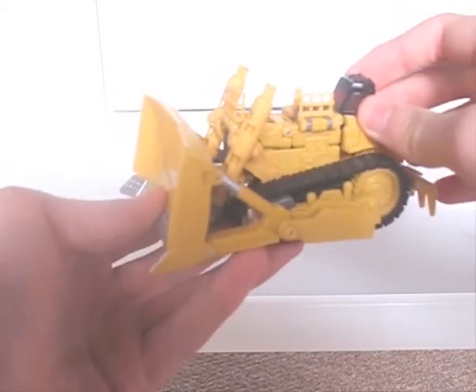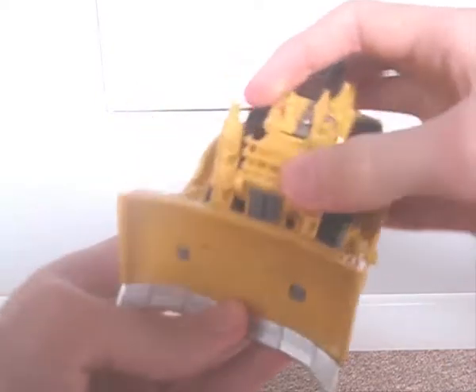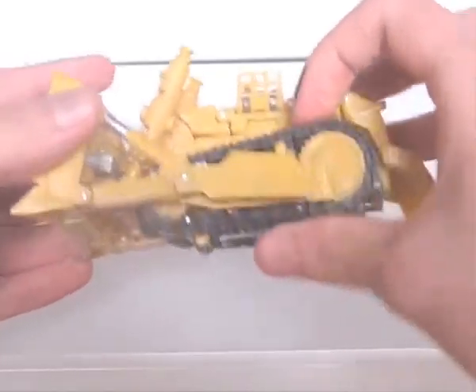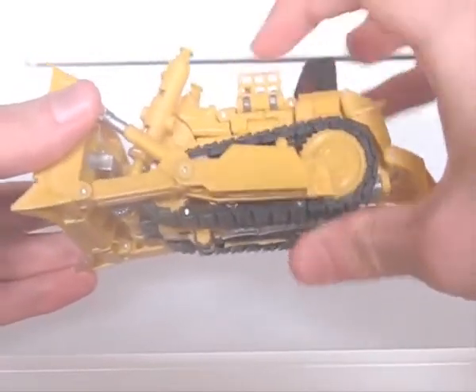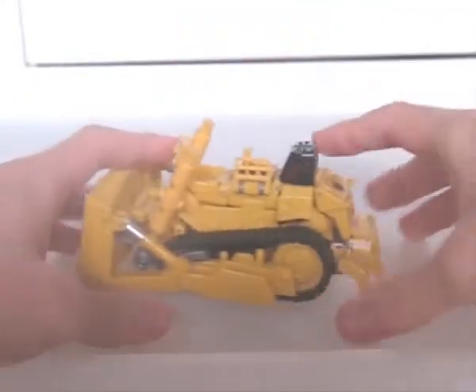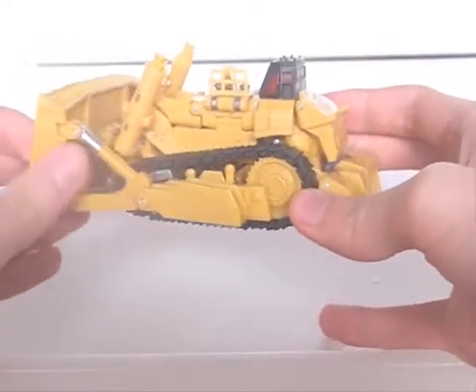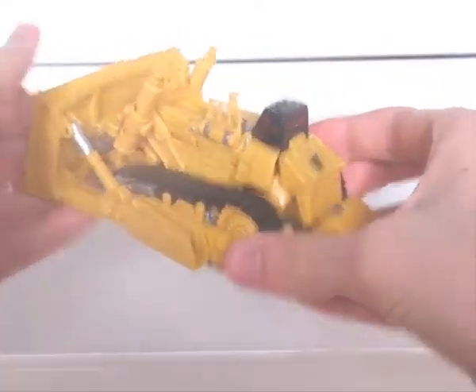There isn't much in the way of paint apps, except on the shovel — there are bars and the grill. The treads don't move due to the transformation, but he rolls along on four wheels underneath. On the other hand, the treads themselves are made of rubber, which helps to give this mode more of a realistic feel.